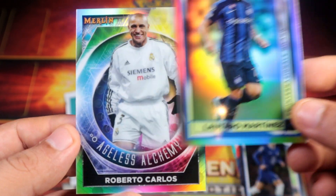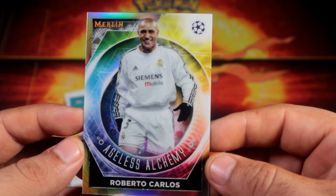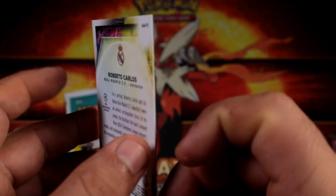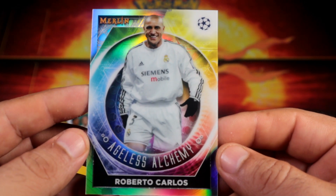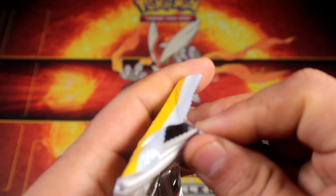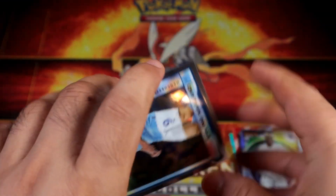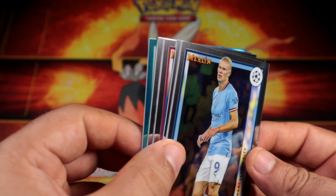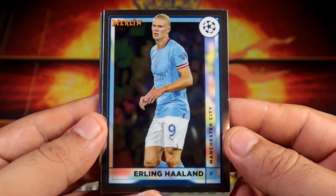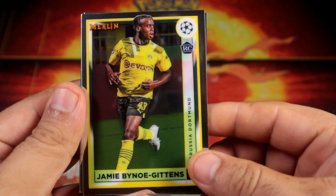Martinez refractor — whoo! Roberto Carlos, Angeles alchemy. Not the greatest pull, but still a pretty nice looking pool. I don't think that will beat what Stadium Club already did though. Last pack — last pack magic for Merlin. That's a nice, interesting Haaland picture for Merlin. Jamie rookie.